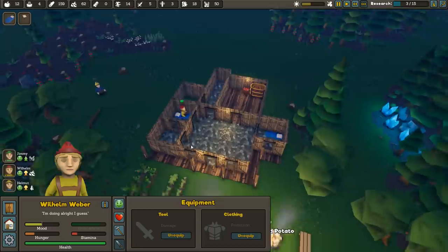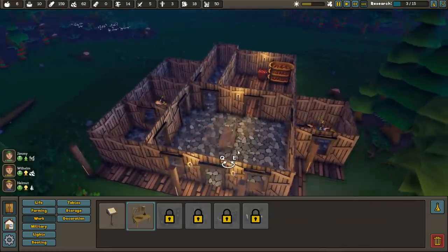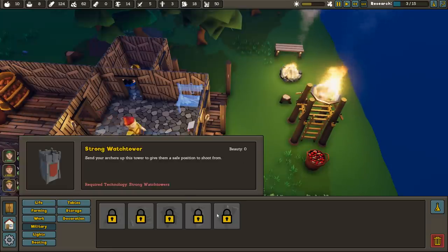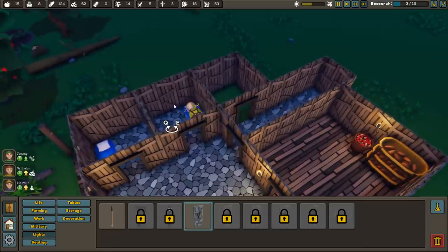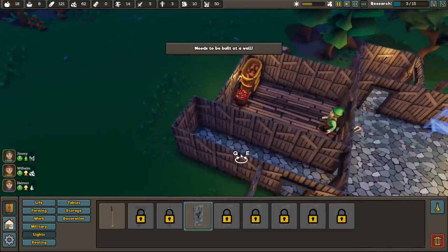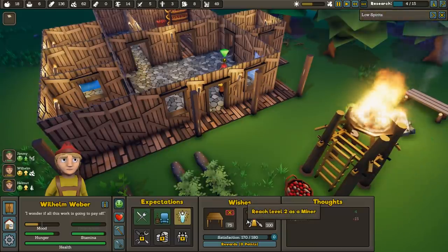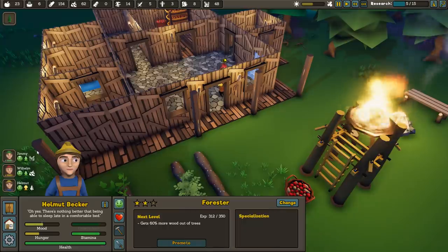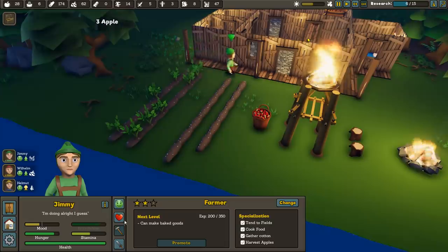I notice we can equip colonists with tools and clothing — a tool bench is probably a good idea. Furniture has been unlocked, giving us tables, chairs, and wardrobes. Wilhelm has low spirits: he wants a table in his room and wants to reach level 2 as a miner — and he can do that now, so let's level him up. Jimmy the farmer can make baked goods when he reaches level 3. Helmut has a point to spend — I'll wait to use it to remove his pessimist trait.